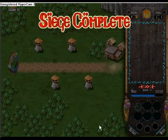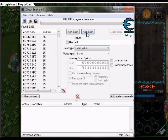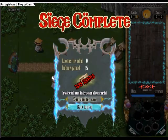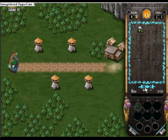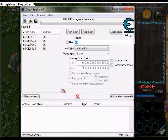Now I have 40 money, so search up 40 in the next scan. You want to keep changing however much money you have and scanning so that you're left with only one address. This should be the last time I need to change it — now I'm at 55.